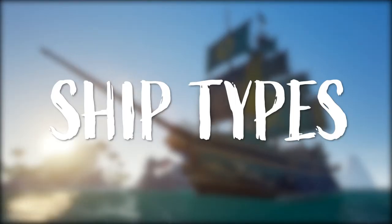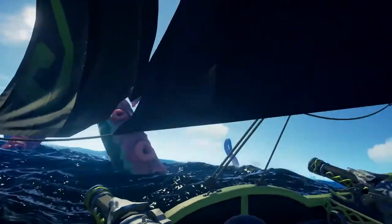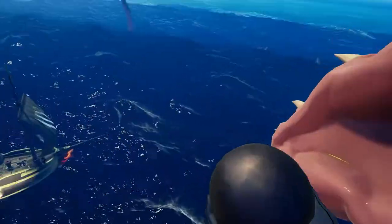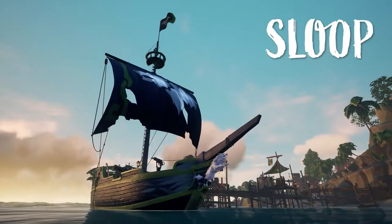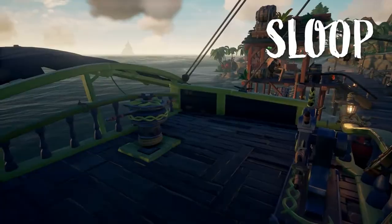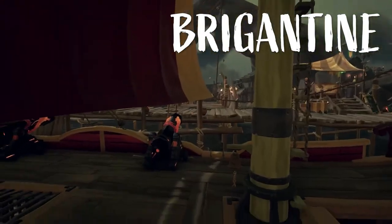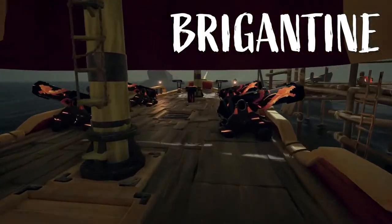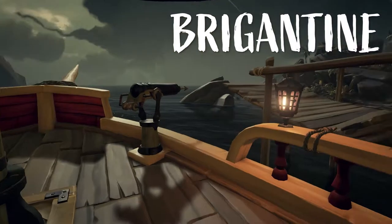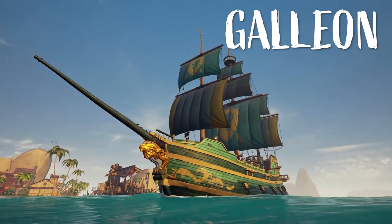Sea of Thieves has three types of ships that you can sail on. Each of them has their own advantages and disadvantages as well as a maximum crew size. The first ship is the sloop — this is the smallest of the three and has a maximum crew size of two, but sloops are also made to be handled easily by solo players. Next we have the brigantine, also known as the brig, which has a maximum crew size of three pirates; however, an experienced duo can handle the ship just as well.